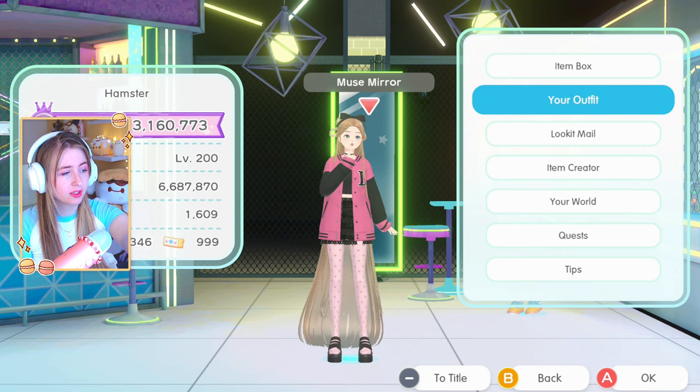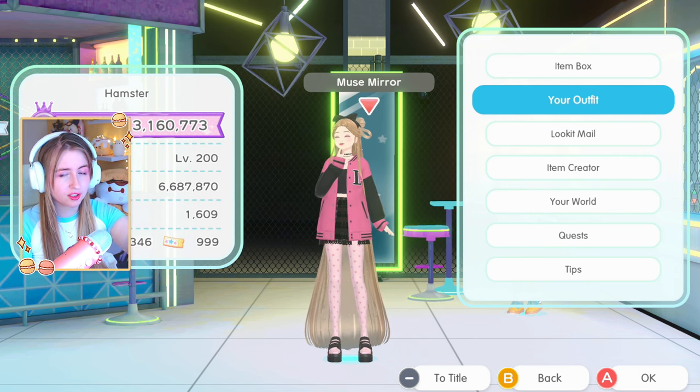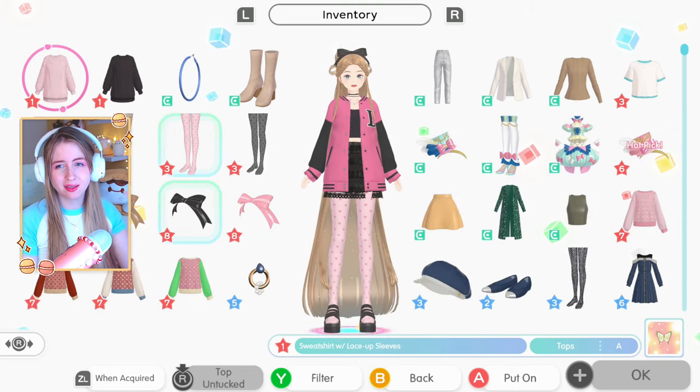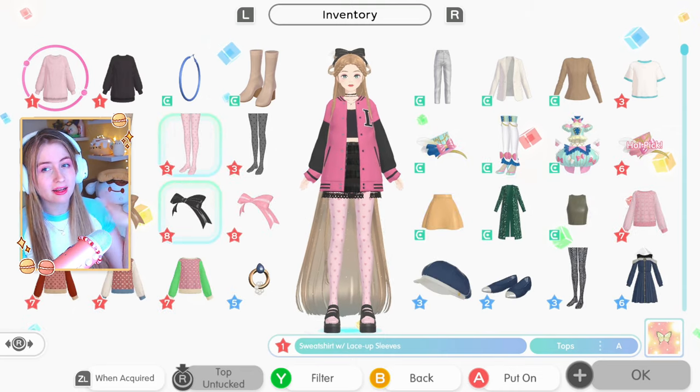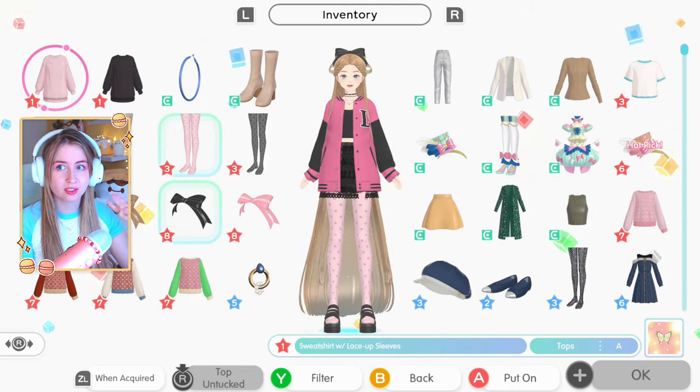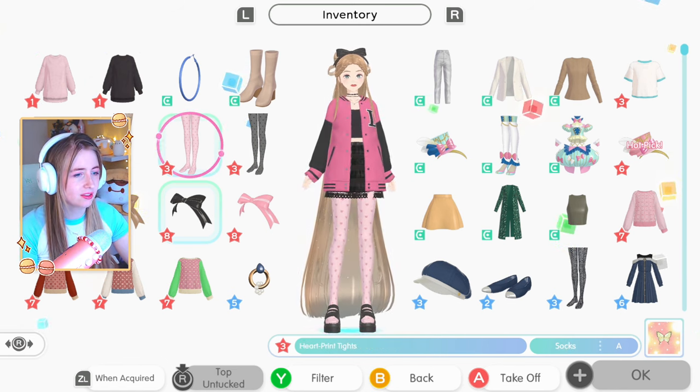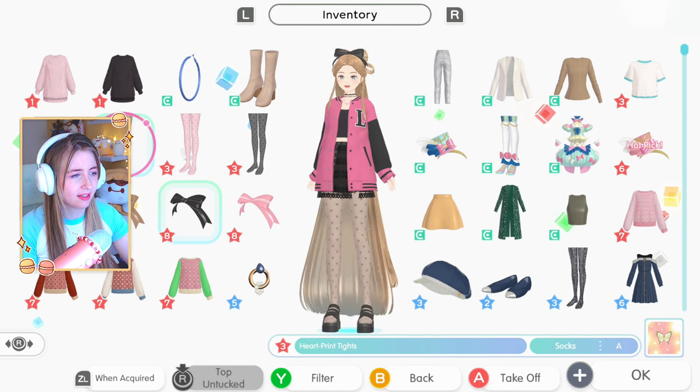I have around 350 tickets for the gacha right now, but I'm not going to spend those today because I want to save them in case of an update. There are some temporary items you can only use those tickets for. I don't think it's going to happen but I just want to be safe. Anyway, the stuff I made - okay, I have these tights, I made them in brown too.